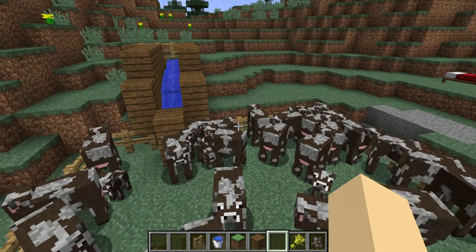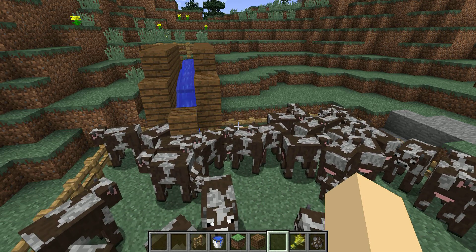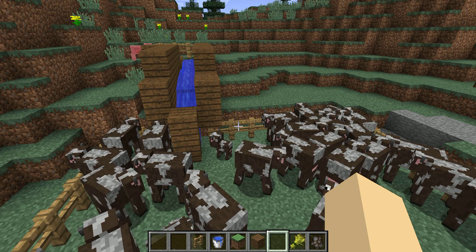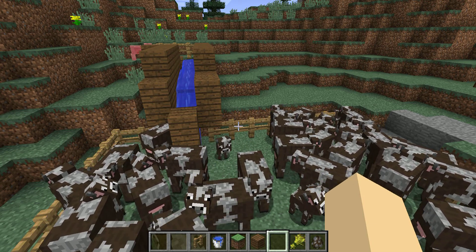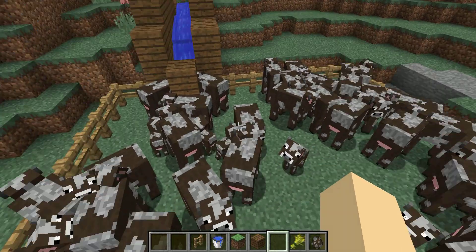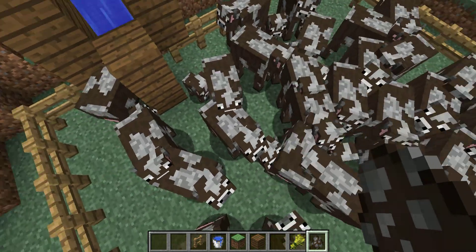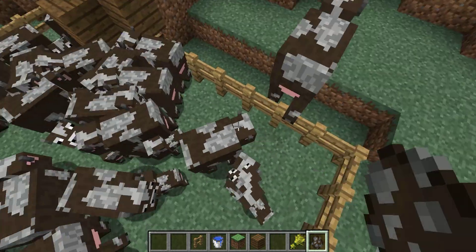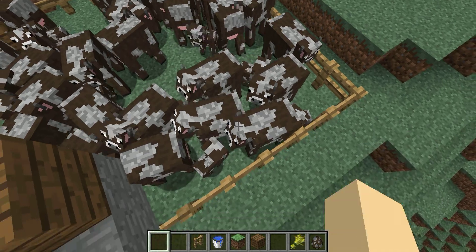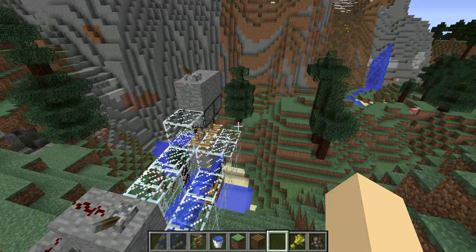Say you got a bunch of cows, and you're slaughtering them by hand — it's taking a while. You want to speed up the process a little bit, and say you don't care about experience or anything. So say you have all these cows standing on top of each other, and you just want to kill them all quickly without going through much trouble. So I created a cow killing system.